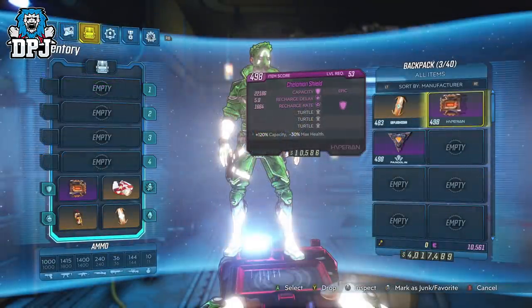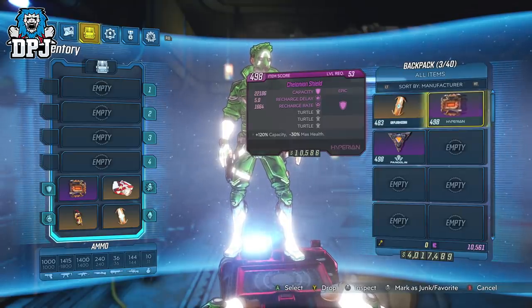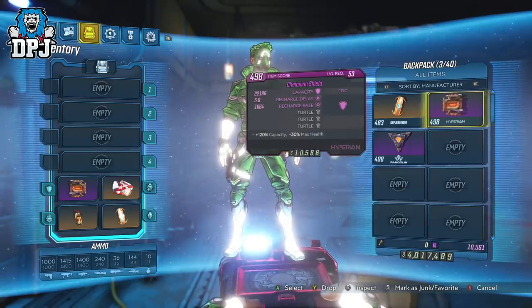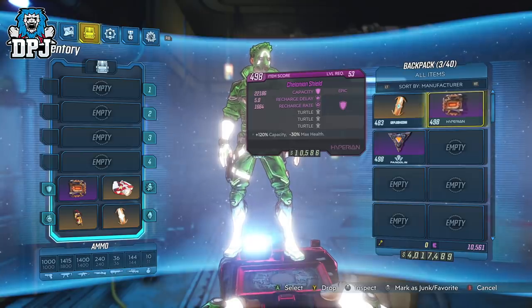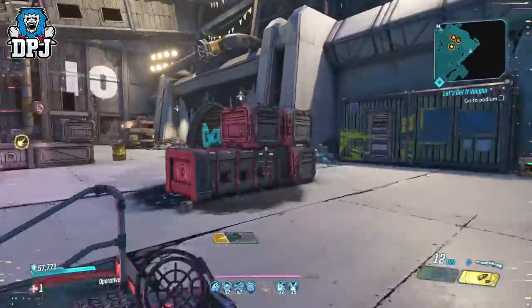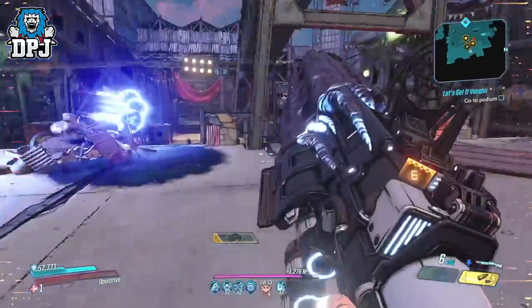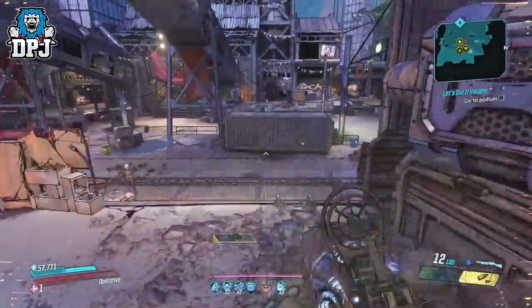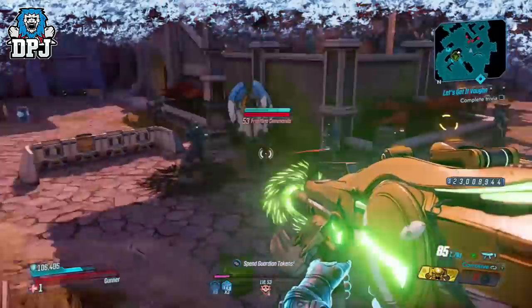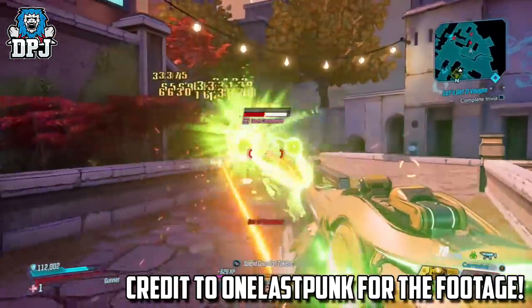Next up we have the Keylonian shield. This one does actually have its uses. With that 3x Turtle prefix, this one gives you a massive standard shield capacity of 22,000 plus. I've made a video on this shield already — with my Zane I was able to hit almost a 60k shield with this Turtle shield, which is just crazy. It's the highest I've seen on any Zane. So this Keylonian shield is definitely one to keep an eye out for and a great addition to anyone's collection.